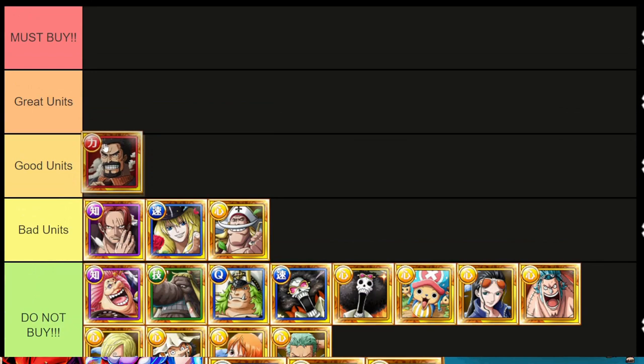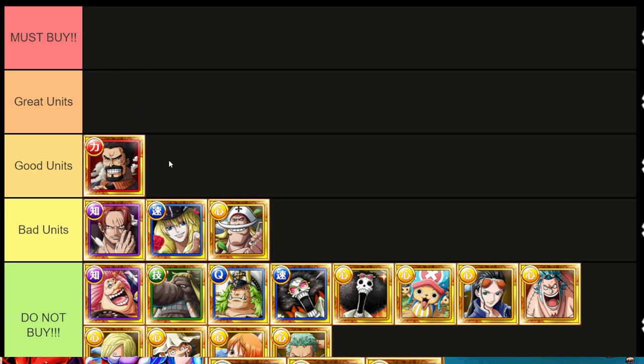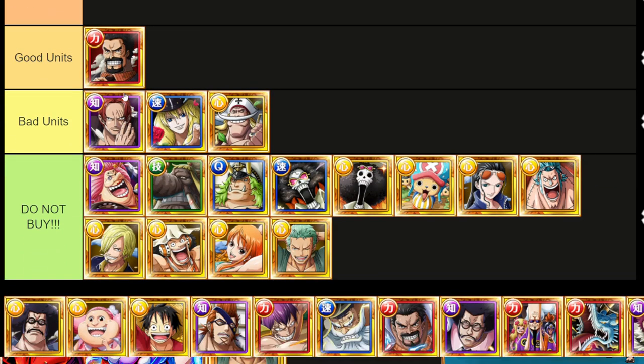This Garp is a good unit. Nowadays, you don't really need what this Garp does. He insta-kills if the enemy's below 30% HP. He once upon a time was a great unit, but nowadays he's just good. I couldn't tell you the last time I used this Garp's ability. But he's unique, so when you need him, pick him up — until then, you don't need him.